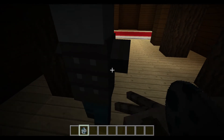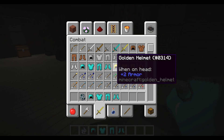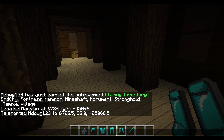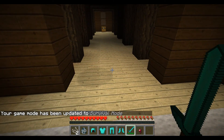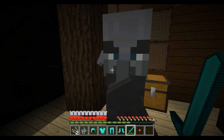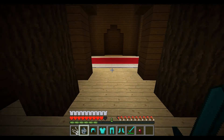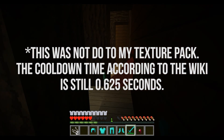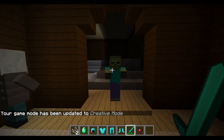There's also a new mob called the Vindicator inside the mansion. I'm going to switch to survival and try to fight him. You can see he attacks with an axe, which I find really cool. After killing him, he dropped an emerald. I also noticed I can't see the cooldown animation for the sword — I don't know if that was removed or if it's just a snapshot thing.